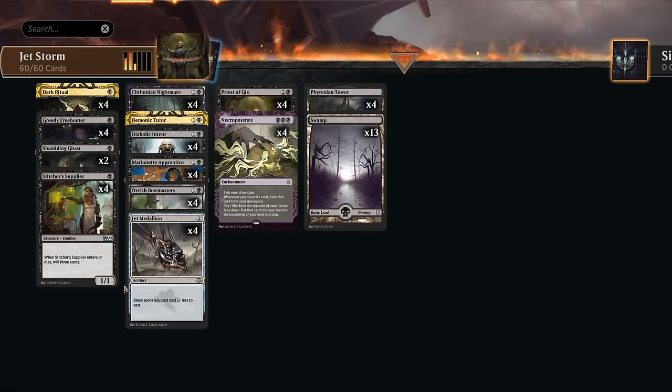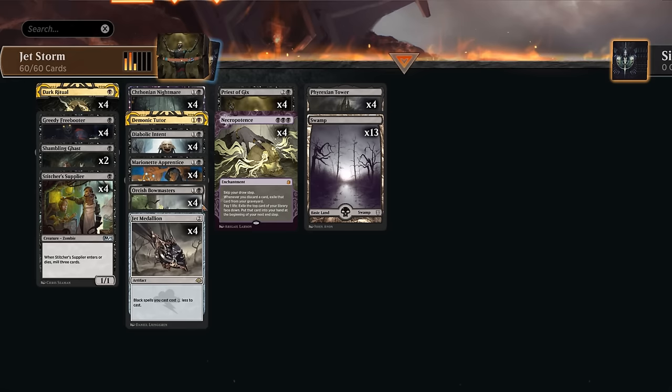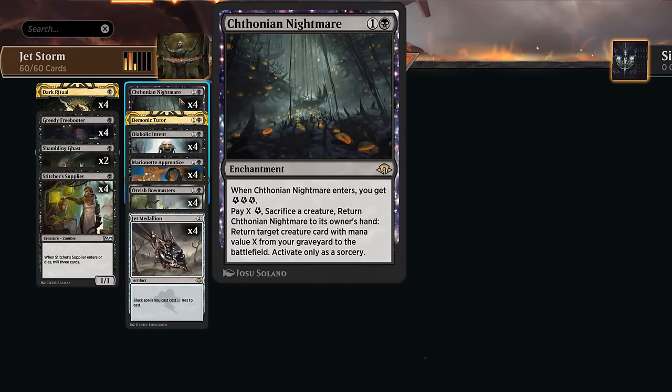To make the deck a lot more consistent, we're also running Stitcher's Supplier, which can mill three cards when it enters and when it dies. That can help set up our Nightmare so we can start milling some of the creatures we eventually return back into play.